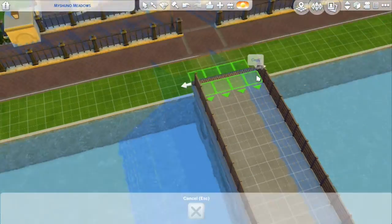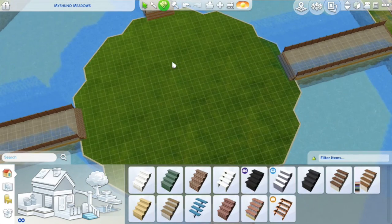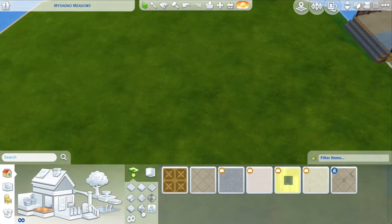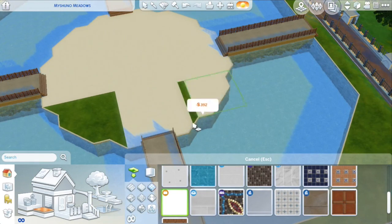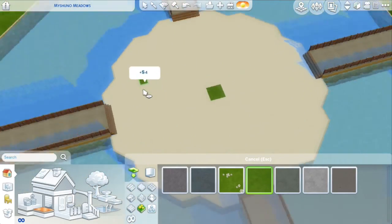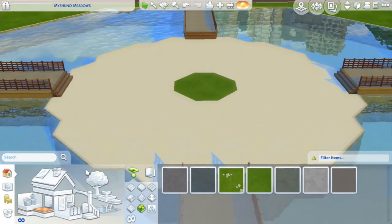I was looking at her little example while building this first part so I could make it completely circular. And I think it turned out really nice. My idea was to make this circular thing in the middle with four bridges coming to it from each side, and then you'd have a eating area just here in the middle.